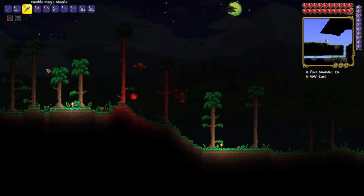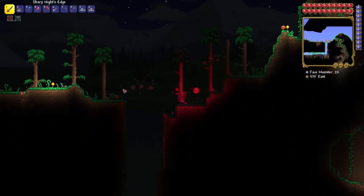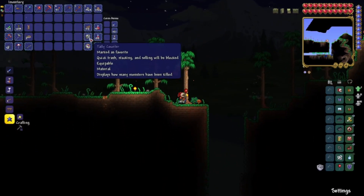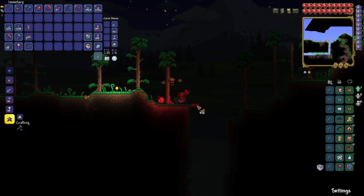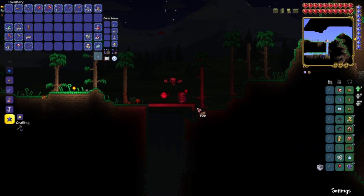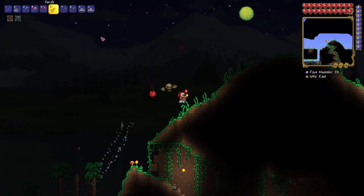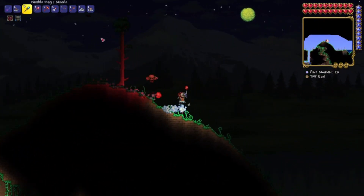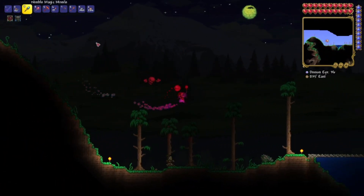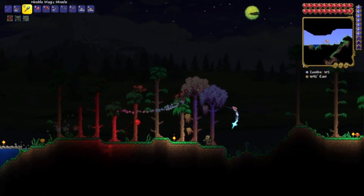Let's go to the dungeon and try to find a Shadow Key in order to help open those shadow chests way back in the underworld. Let's go!